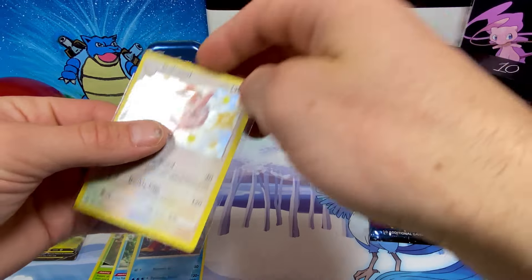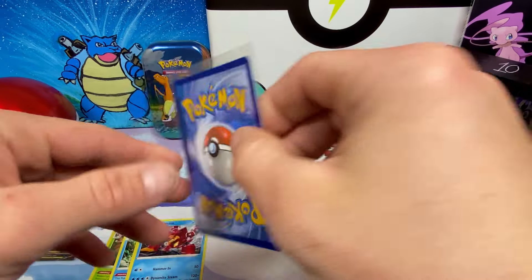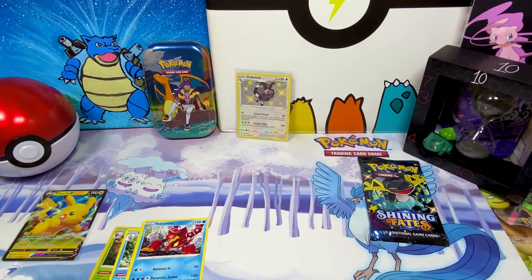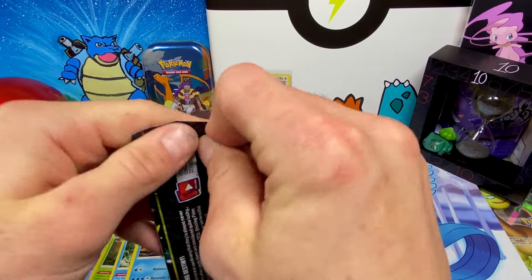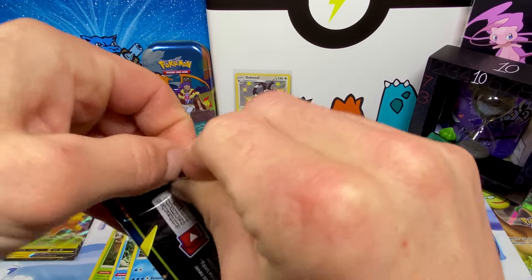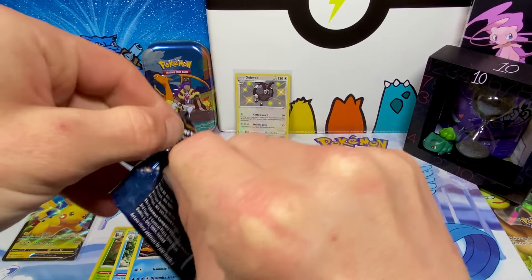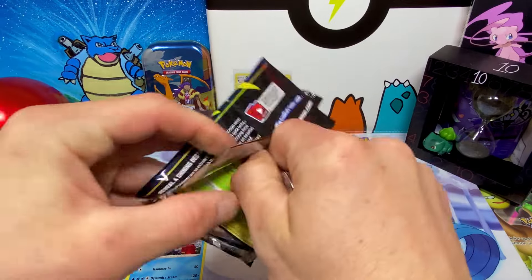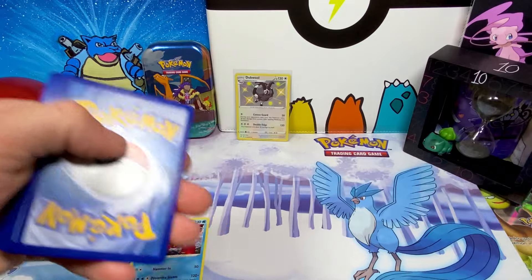Let me know in the comments if anybody knows how to send cards out to get graded — it is a very confusing process. I've heard a lot of different things, but if anybody can give me the rundown, just a quick basic overview — I have a lot of cards I want to send out and get graded. I've heard there are different prices for different cards, and you've gotta pack them up a certain way. If anybody knows for certain, drop that in the comments — it would really be appreciated because I would love to get some slabs on these.